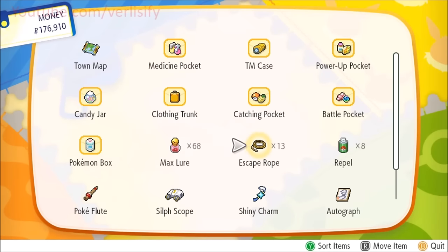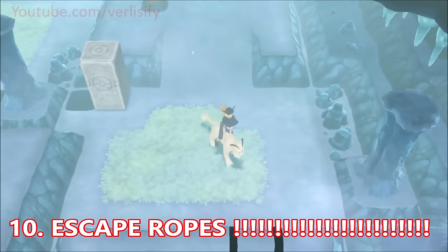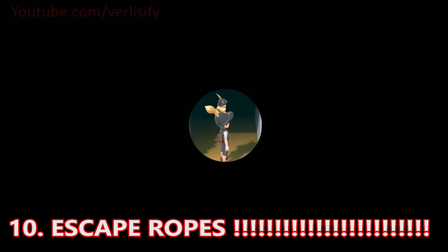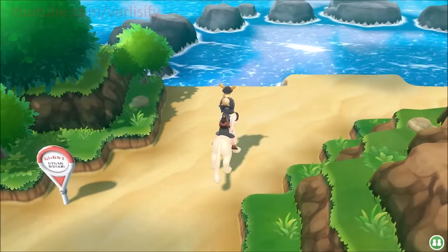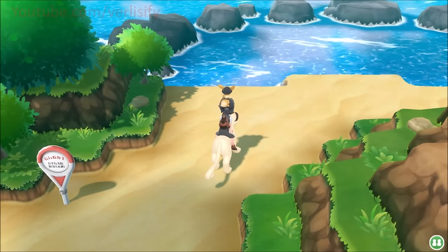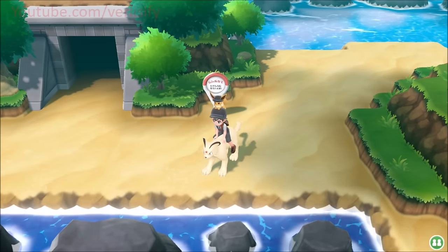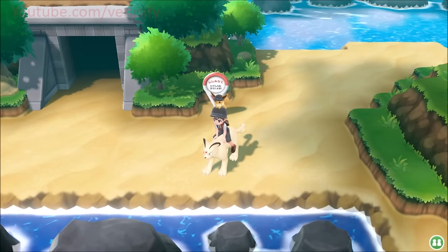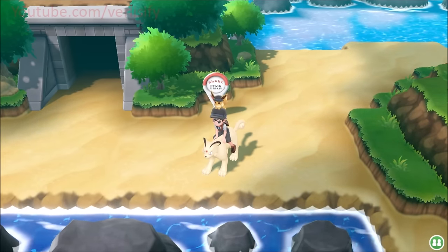Once you have a lot of money, just buy like 50 escape ropes. You will thank me when you're wandering through a cave catching Pokémon or farming items. It's really great for the Seafoam Cave — go in, head upstairs to the treasure room, search for items, then escape rope out. It saves a lot of time. Whether you're going for items, TMs, or searching through the game, just peace out and save yourself some time. With all that money from Payday and other money-making methods, you'll be set.